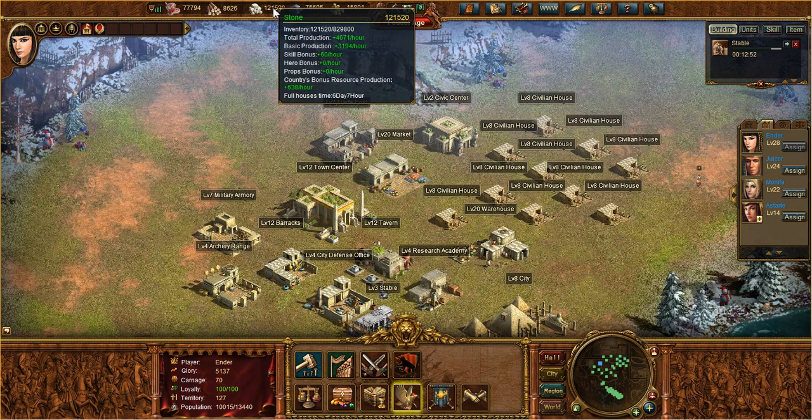After that is the country or sieve bonus resource production, which is based on the population of your sieve. The less population you have relative to others, the larger bonus you will have. And the final one is full house time — that means from right now, how long it will take you to fill up your entire inventory. As you can see with stone, it would take six days and seven hours to get to the maximum stone inventory.